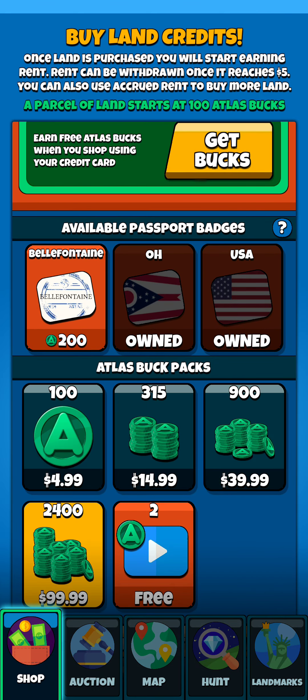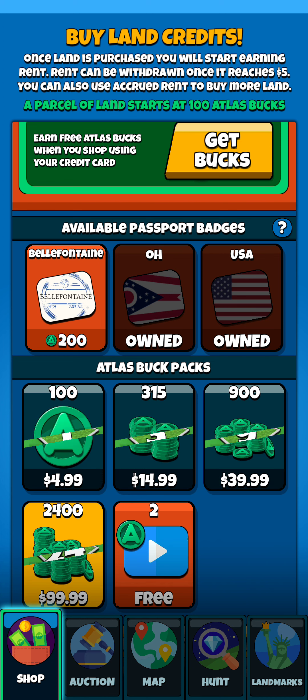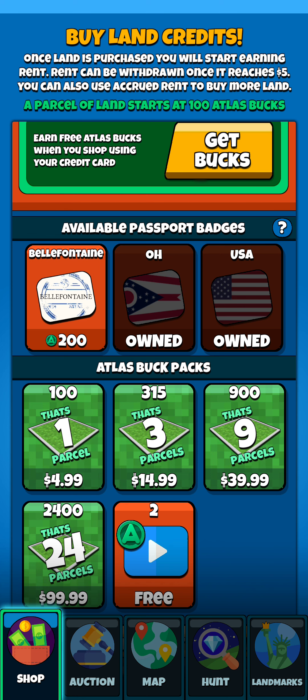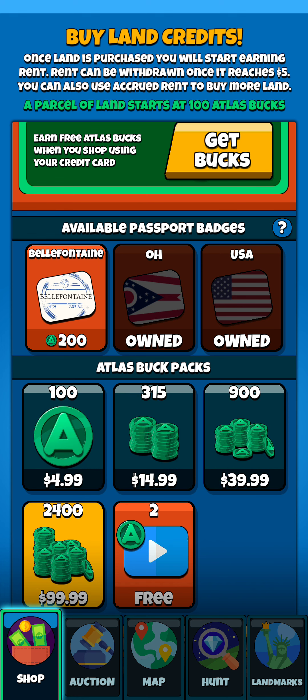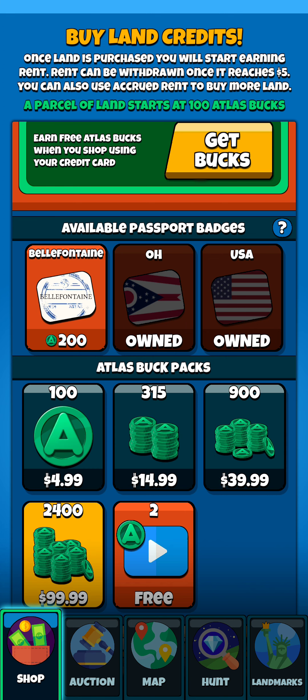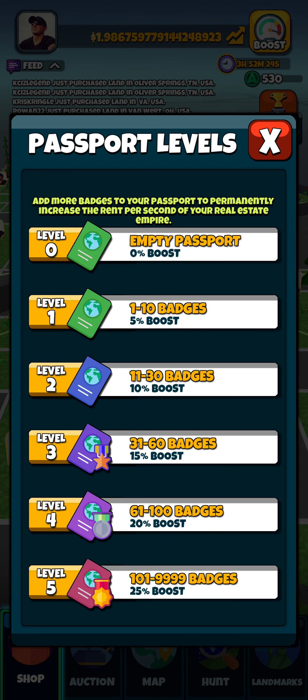You also see passport badges. On top of purchasing property, you can get passport badges, which are available all across the country through different cities and states, and then of course the USA badge. These badges will ultimately boost your rent on a permanent level. You can see the different levels for the badges and how many you need, to give you a rough idea of how much that helps you out.